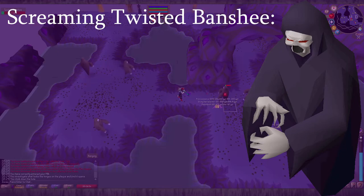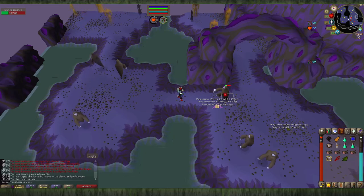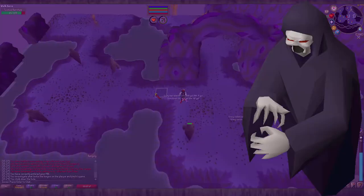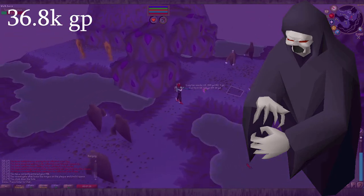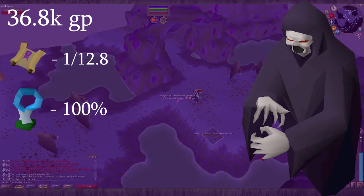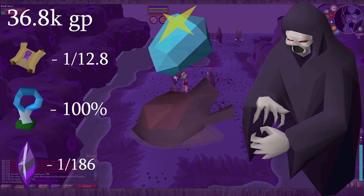The superior version of the Twisted Banshee is called the Screaming Twisted Banshee. You need the Bigger and Badder unlock for 150 slayer points to have these spawn. They have a combat level of 144, a max hit of 12, they're not aggressive, cannot poison you, have an attack speed of 4, and give 2200 slayer XP per kill. They are immune to poison and venom. Your standard Twisted Banshee gear will be fine — you might want to turn on protect from melee if you're taking too much damage. Their average kill is worth 36.8k. They work like other superiors — rolling three times on the same drop table. They drop hard clues at 1 in 12.8, always drop a dark totem piece as all superiors in the catacombs do, and have a 1 in 186 chance to drop ancient shards. The eternal gem and imbued heart can also be dropped at 1 in 1286, the same rate as the Screaming Banshee.